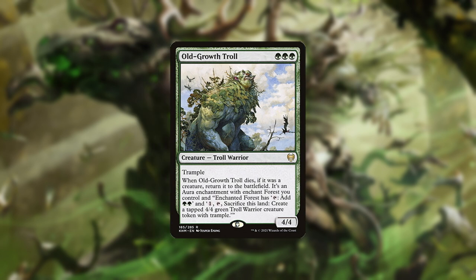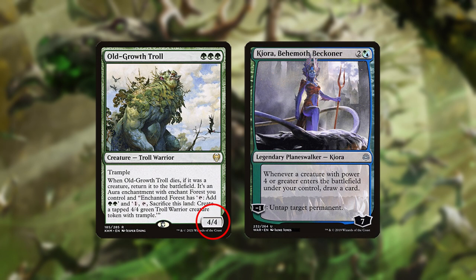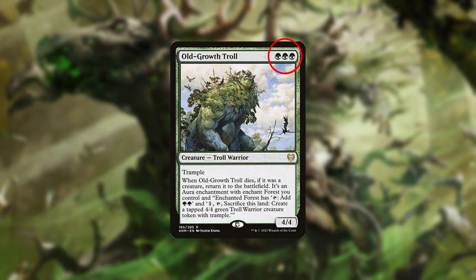Old Growth Troll is a big beater that can potentially be played on turn 2. In this deck it isn't much of a threat but has a number of other uses. It's a huge roadblock for aggro decks, draws extra cards with Kiora, and provides 3 green pips for Nykthos. If it's killed, it returns as an enchantment that provides more ramp and can be recycled into another 4/4.